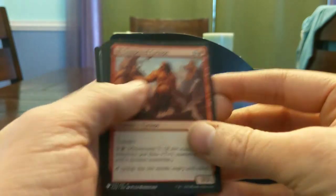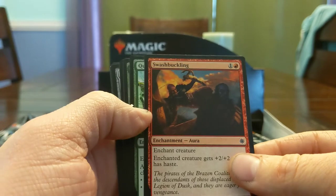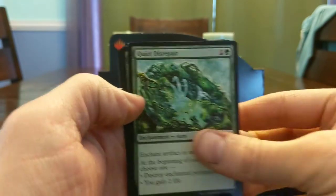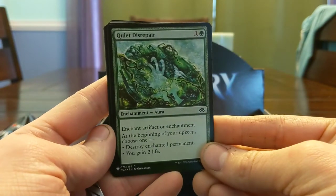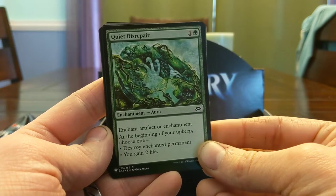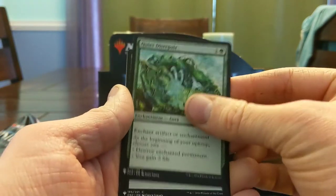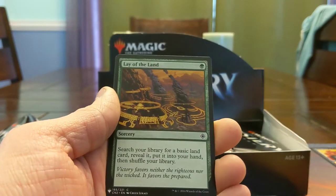Ill-Tempered Cyclops from Conspiracy. Swashbuckling — creature gets plus 2 plus 2 and haste, that's efficient. Quiet Disrepair — Enchant Enchantment Artifact, at the beginning of your upkeep you destroy the thing it's on or you gain two. So you can let your opponents have it for a while and then destroy it when you want to. Lay of the Land — go get a basic.